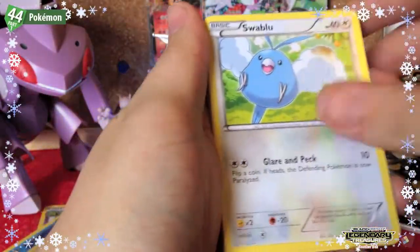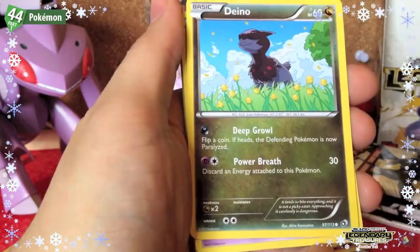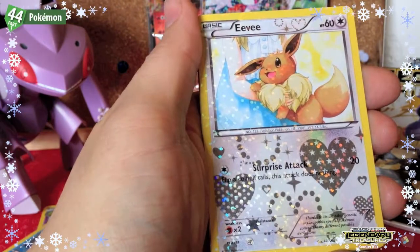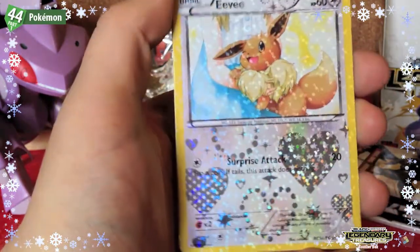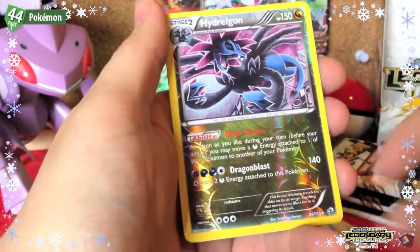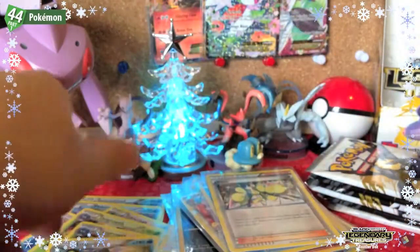Next pack: Piplup, Swablu, Woobat, Deino, Sableye, Riolu, and Eevee from Radiant Collection. Then Cottonee, a Hydreigon rare reverse, and a Ninetales rare.